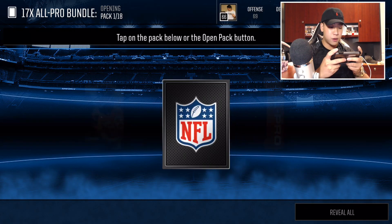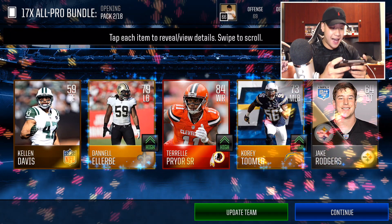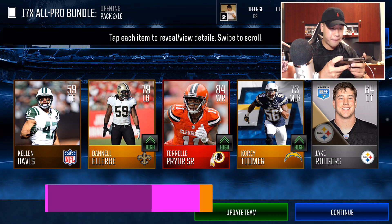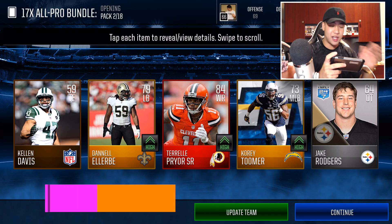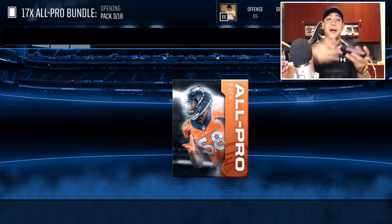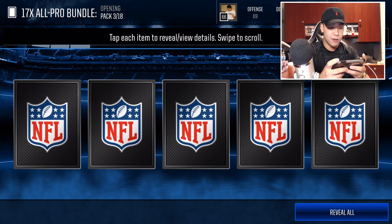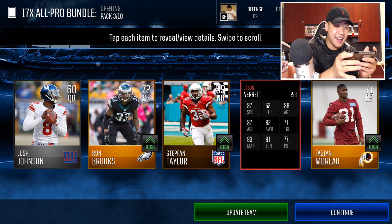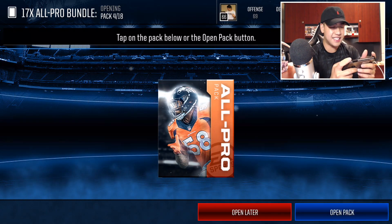Let's open up one more — I'm ripping through so much Madden cash. I'm probably going to be streaming this Saturday. We get Terrell Pryor, 84 overall wide receiver. That is awesome — I believe this is the guy for the Browns who could do it all: quarterback, wide receiver, and he was even kicking the ball. Now he's on the Redskins. Was that Brandon Marshall as a gold? We get Mike Mitchell in this one — 80 overall elite player. These packs are freaking insane, guys.